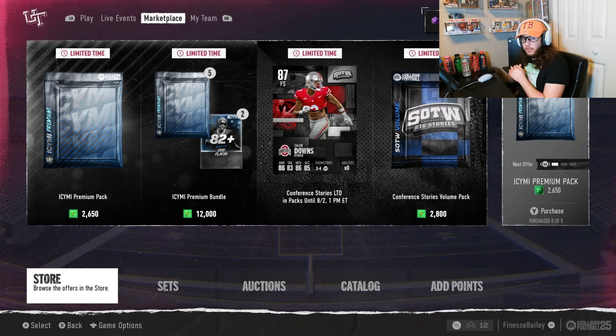What is going on y'all, today we are back with another College Football 25 pack opening video. We got a new ICYMI promo that just dropped — there's a new Tua Tagovailoa, Christian Watkins, Jonathan Taylor — they got a lot of new drops.